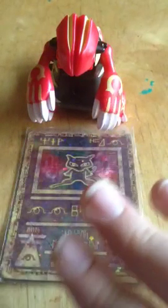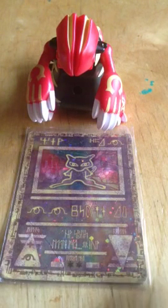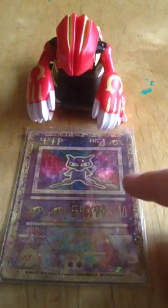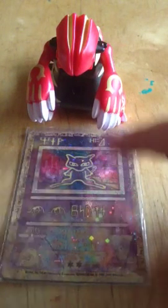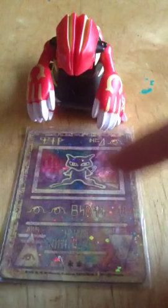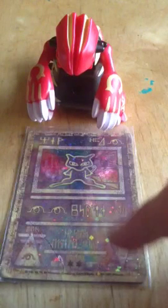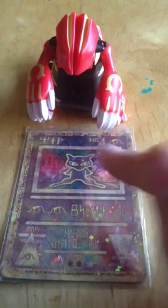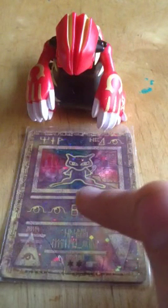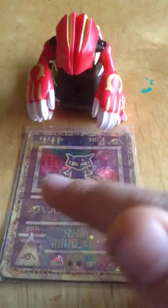I do not know how to read Egyptian, but I do know what this card says from a past YouTube video and just want to spread the knowledge. Its name is Mew, but it's called Ancient Mew because it's written in whatever Egyptian language it is. It has 40 health, it's psychic type, and it only knows one move that does 30 damage and requires two psychic energies.